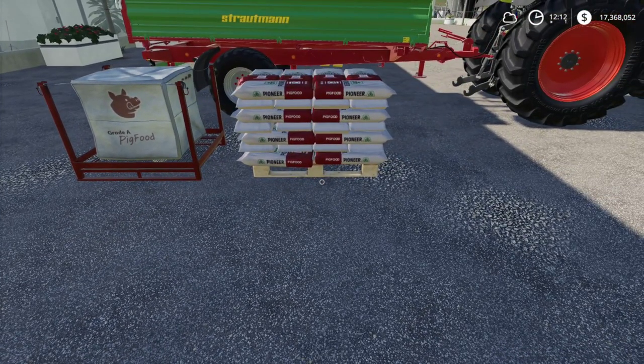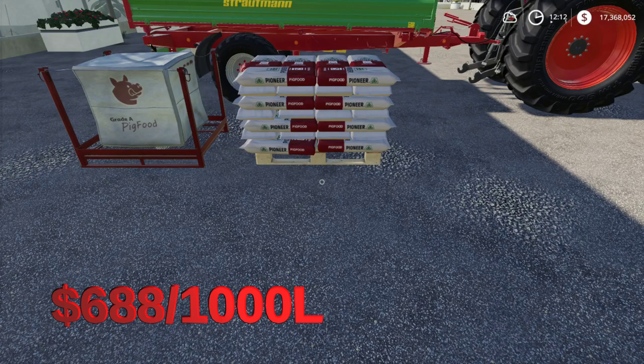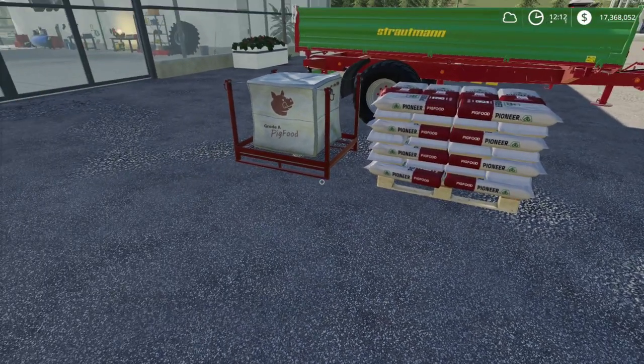The second option is going to be the pallets mod, or the Pioneer Pallets mod. This gives you a pallet which is 2,400 liters and it adds up to $688 per 1,000 liters. So per 1,000 liters in this pallet, you're only paying $688, which is actually a lot cheaper.